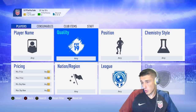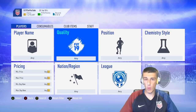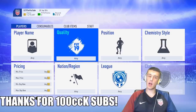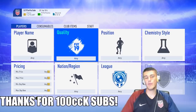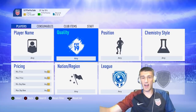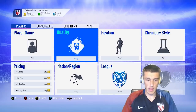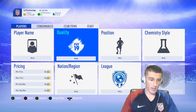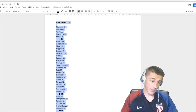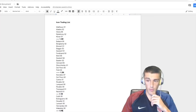For the icon trading, I've got a list of icons that are around my price range of 1.2 million coins. I'd suggest you go to Footbin and get a list of icons within a couple hundred K of your price range. I've got icons ranging from 1 million to 1.35 million coins and I actually put them in a Google Doc. I'm going to show you guys exactly how I organize this — I can just go to Google Docs, it's a lot easier than setting the filters every time on Footbin.